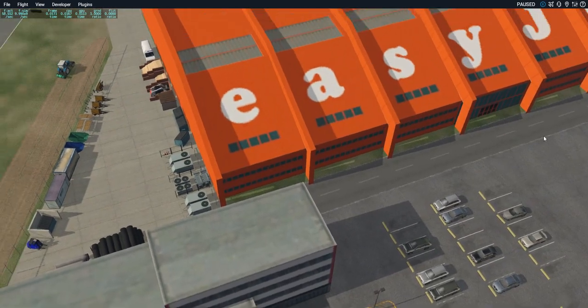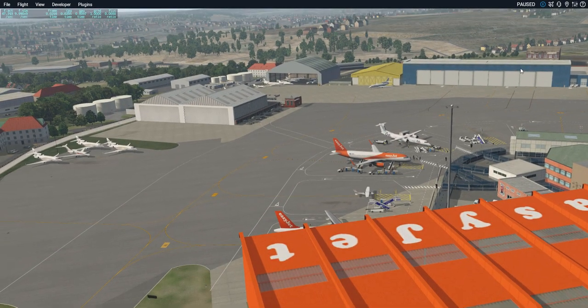Everywhere I looked, I'd get part of the scenery working and the rest would show red missing blocks, and it kept saying the library file was missing. But the library file was not missing. Retracting from what I said in my last video — you do not need to copy all the library files to the individual airport folders.